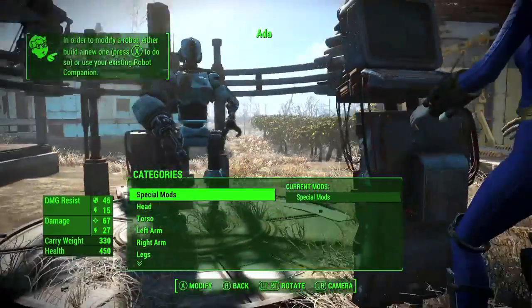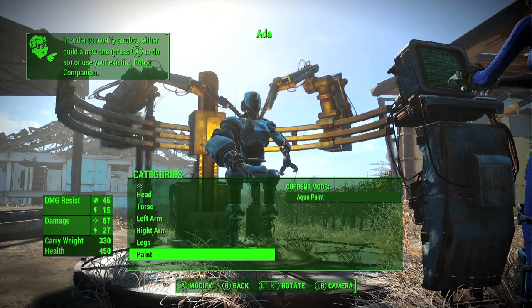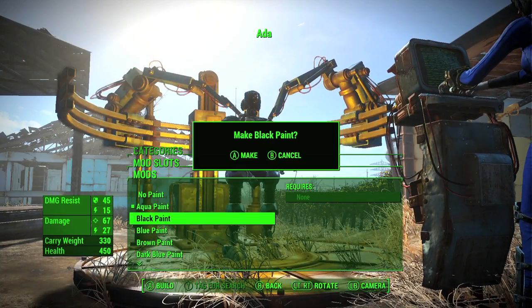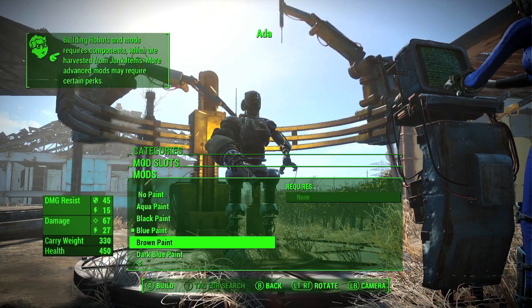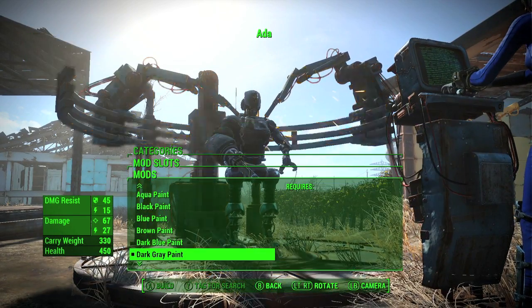What you want to do is select a robot mod. We're going to mod Aida, and the cheapest mod is going to be paint. Paint doesn't cost you anything but still counts towards the achievement. So if you are low on materials, you can just cycle through the paint jobs — all you have to do is click on 10 of them and you should get the achievement without wasting a single material.